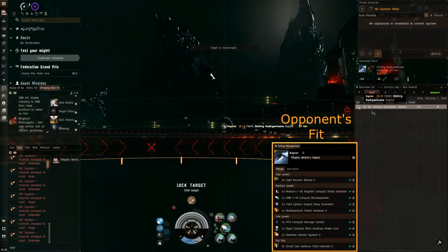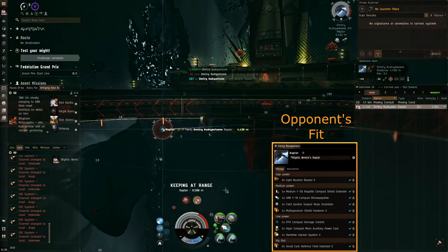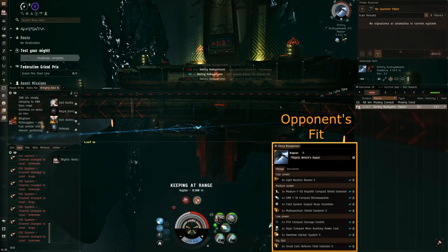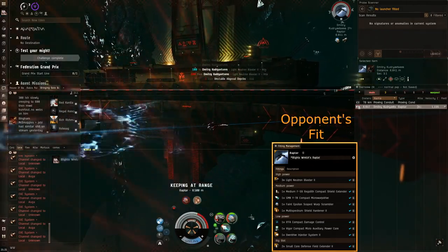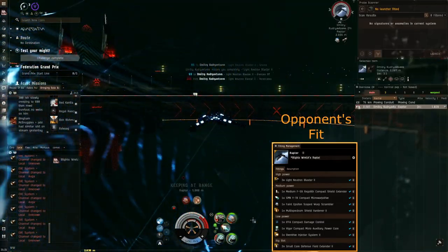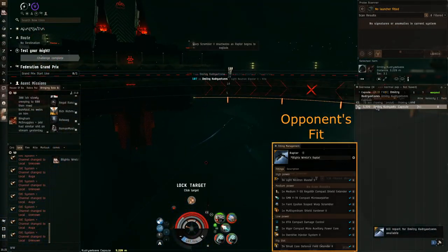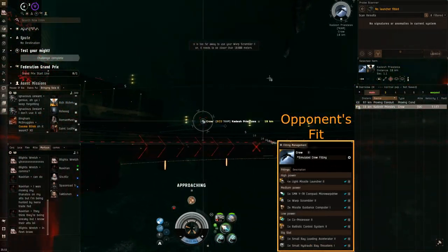This ended up being one of the hardest fights I had. I get this guy rammed because if he has rails I want to catch him before he pulls range. But he ends up being blaster. So I want to keep my 8.5k, hoping I have range control. I don't actually seem to have it, which freaked me out. I think he might have had some speed mods in his lows as well, but he was buffer fit with an MSE and an adaptive - incredibly tanky. We're able to start pulling range a little bit and eke out the win. It was very close, so GF to that brawl Raptor.